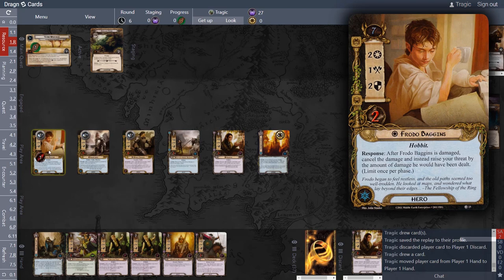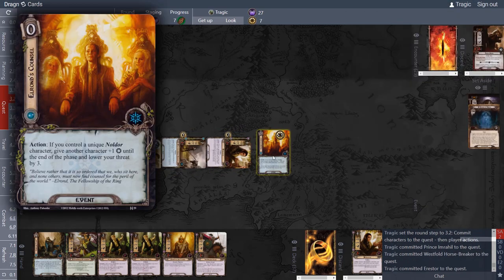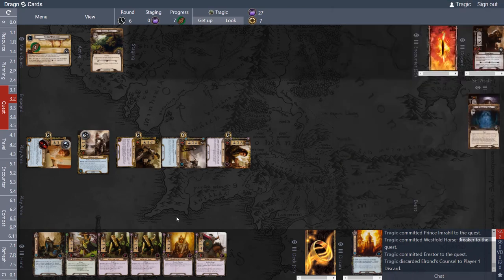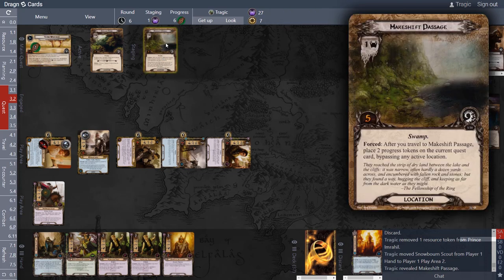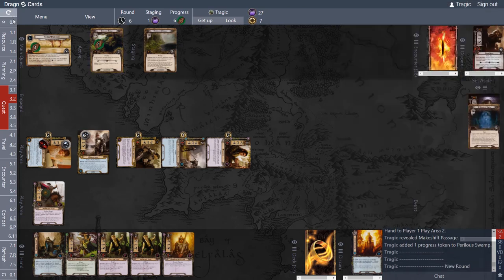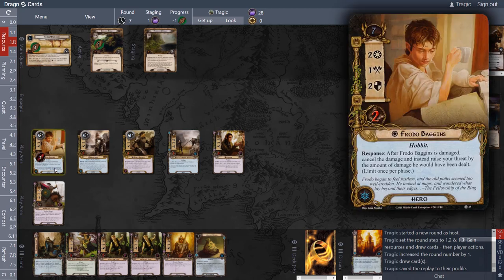We want to quest as quickly as possible now: quest, quest, quest, quest. I pay one resource to put out a Shadowborn Scout as well. We draw — six in the staging area but only one in the staging area; we're questing for seven, so that's one... but we can only put one on because we're in the swamp. I'm going to go one off Frodo and place out the Maithan.